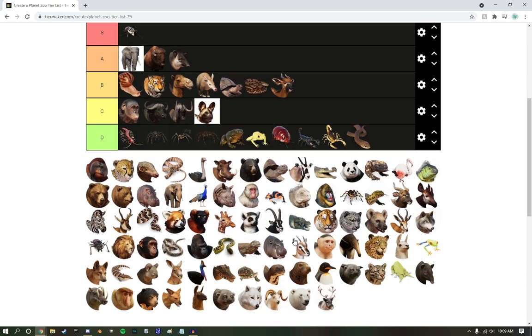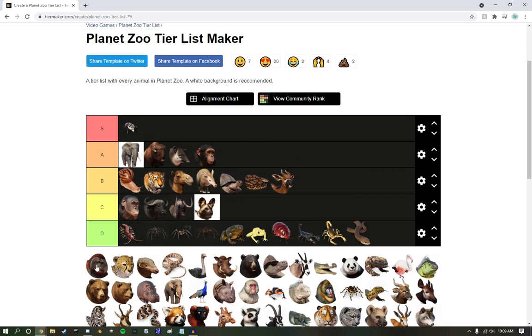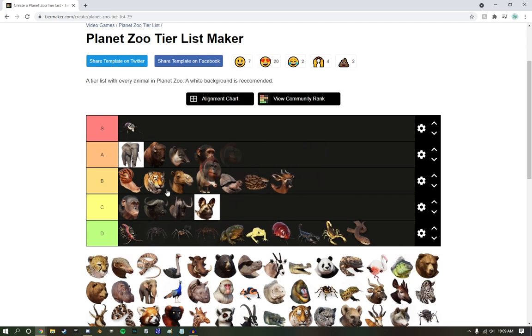Chimpanzee got to A tier — I like monkeys. Same thing with the orangutans — they're pretty cool. Actually, B tier, because they don't swing like they should. Cheetah — with the dogs, I guess. It's okay.